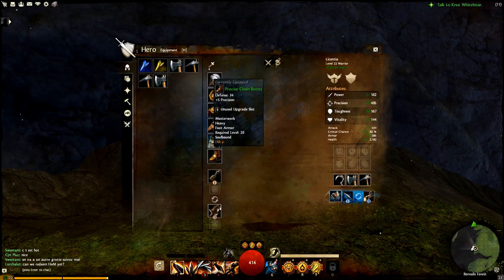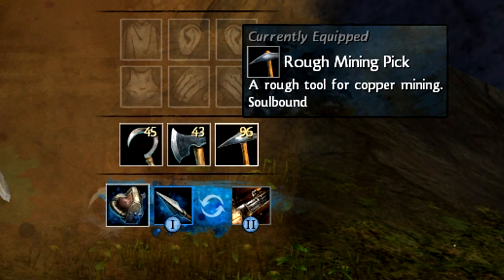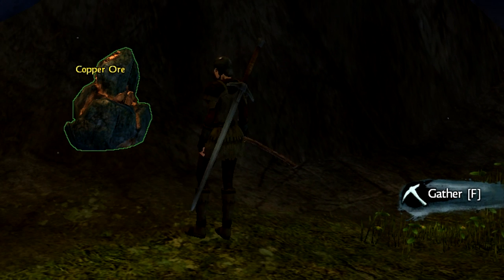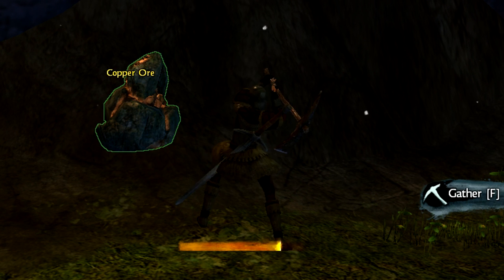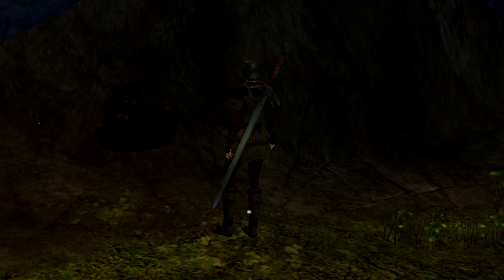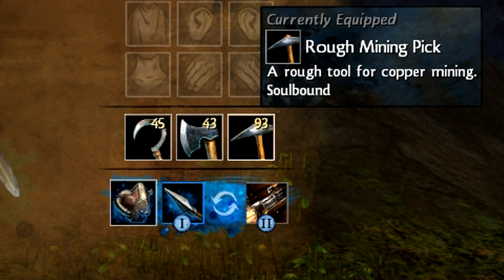Logging axes and mining picks are different — I'll use a mining example to illustrate. Zooming in here, we see that my mining pick has 96 durability remaining. When I gather from this copper node, instead of one action and one lump sum of experience, I swing three times and gain experience three times. The same holds true for logging — when you gather from a tree, you swing three times and gain experience three times. And now you can see that the durability on my mining pick has decreased by three. Three swings equals three durability loss.